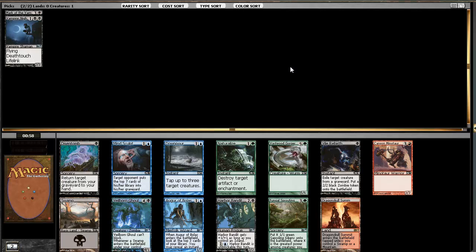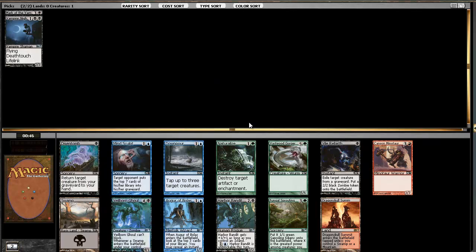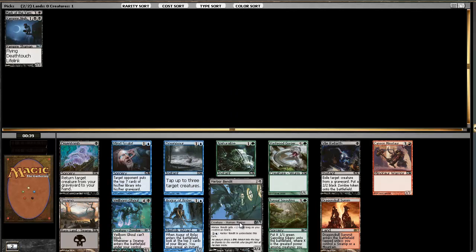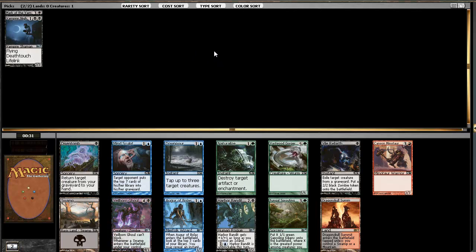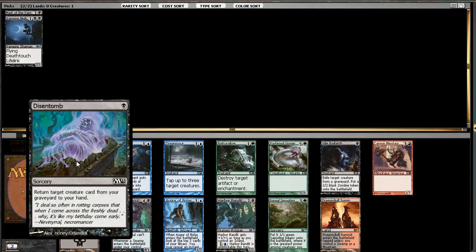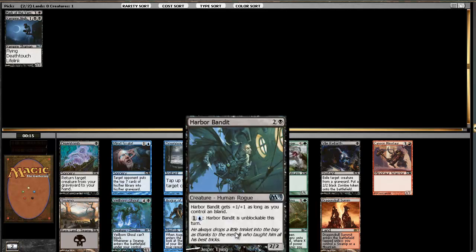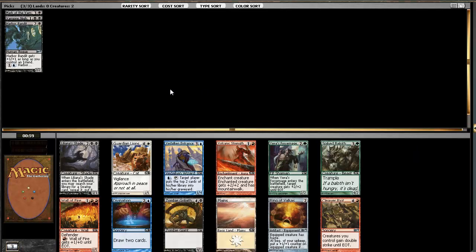There are some options here. I kind of like the Harbor Bandit - we're not blue yet but we could be, and a 3/3 unblockable seems very good. The other options we have are Fastwood Gorger, possibly Disentomb to get back our Nighthawk. I think this is good enough to see if it works.